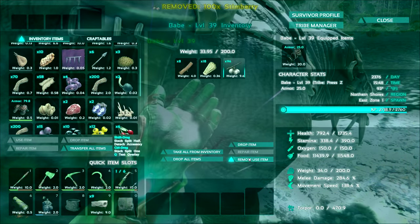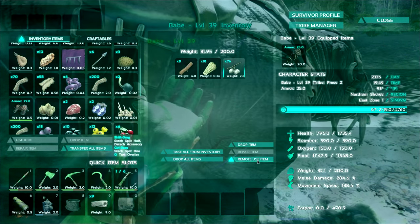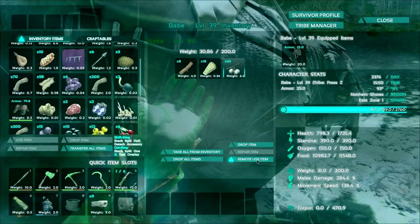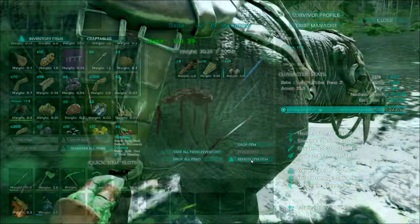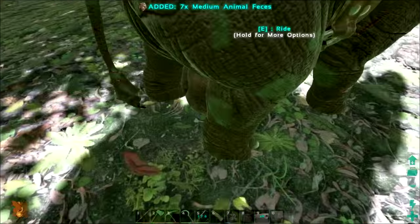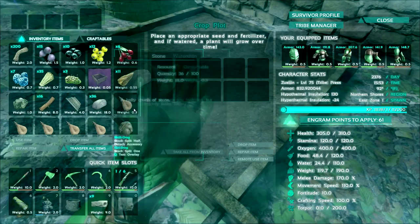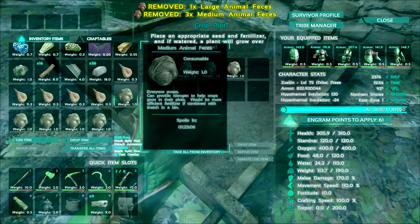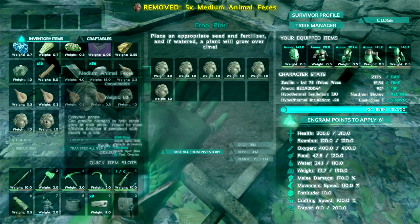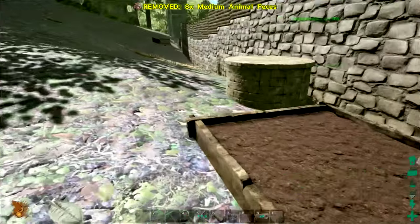This should be able to do fine here. We'll use 40 and then fill up, because we already had quite a bit picked up from the dinos in the pen. And this will be a good start for fertilizer. There we go — there's still a spot for the seed. Good.